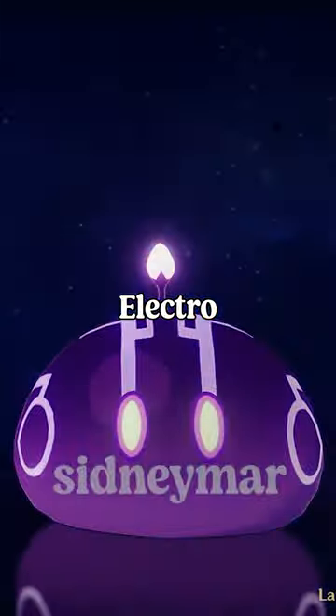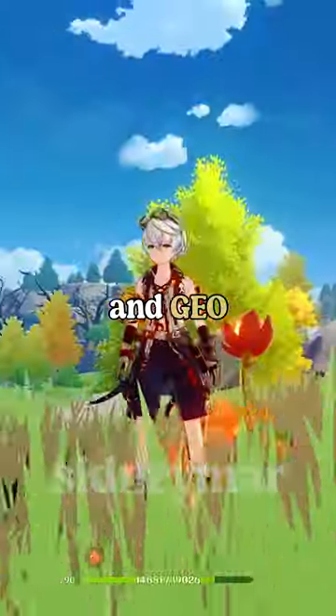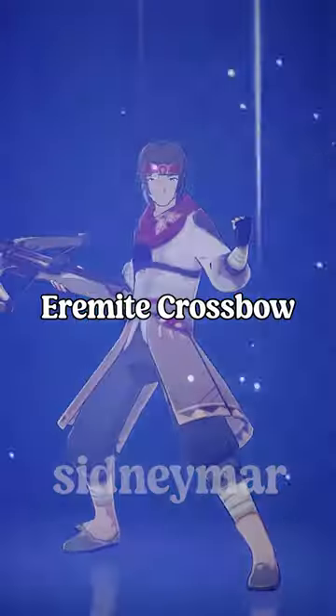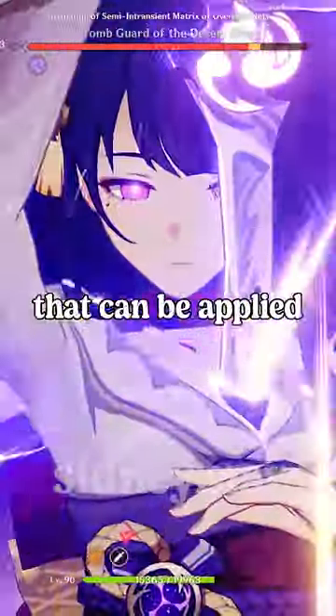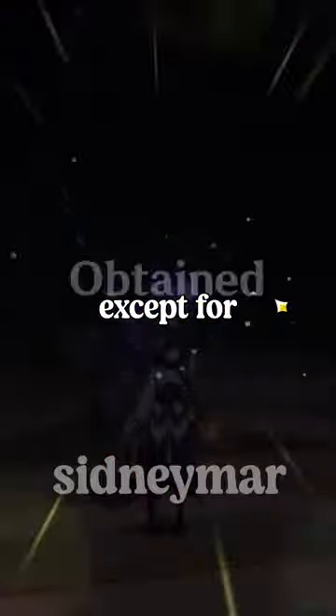Pyro, Cryo, Hydro, and Electro are all elements which can be applied to your character, but Anemo and Geo cannot. Enemies like the Jade Plume Terrace Room, Dendro Cube, and Eremite Crossbow can all apply Dendro to your character. Every element that can be applied to a character has an artifact set that reduces the time affected by said element — except for Dendro.